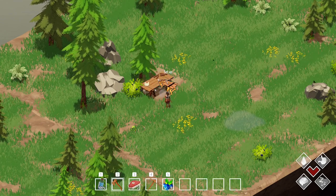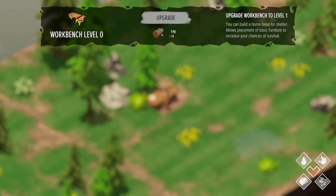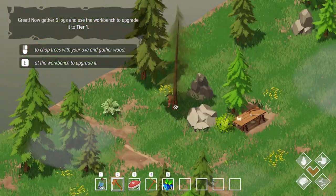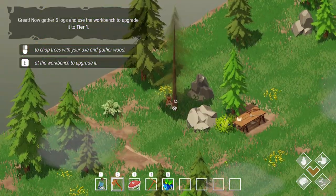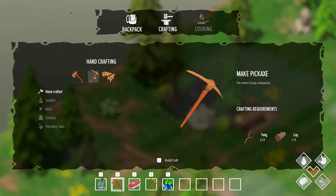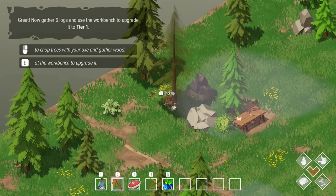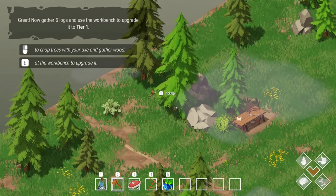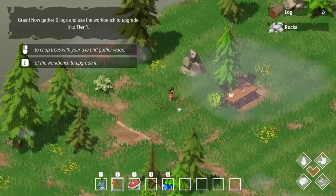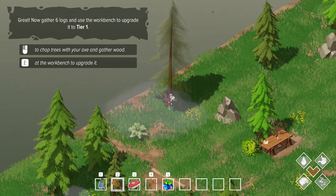We've got quite a few rotation options. You can craft things at the workbench and upgrade it with more logs. One thing I'm enjoying so far is that I don't think there's a durability system for the tools — I don't know if it's just because it's the pre-alpha. But I feel like recently a lot of games have tools with durability, and it always annoyed me when you have to craft tools over and over again.